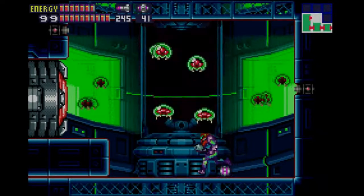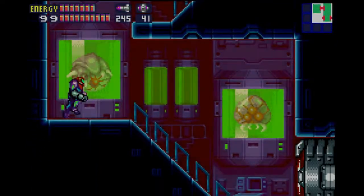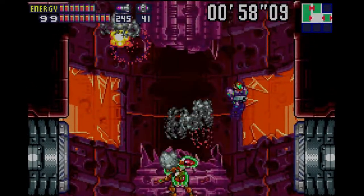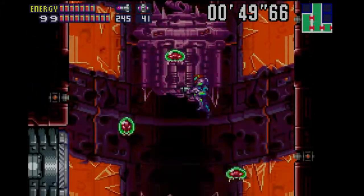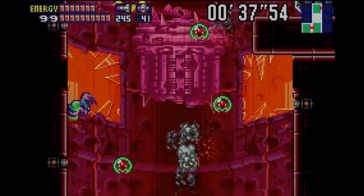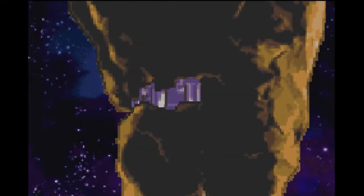Oh, that's not good. The SA-X really isn't happy about those Metroids. Metroids are getting in my way — I'm one of you, don't hurt me! We made it. The restricted laboratory falls away and explodes. So does that mean we've killed it? Guess there's only one way to find out.